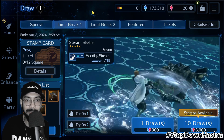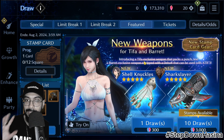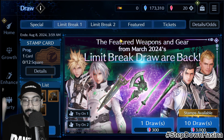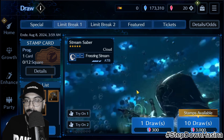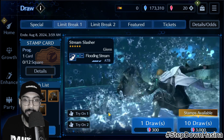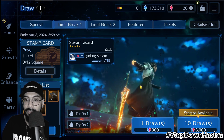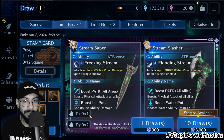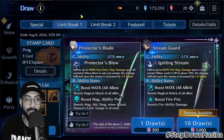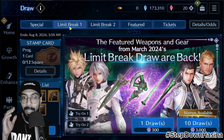Currently there are two limit break banners going on: Limit Break 1 and Limit Break 2, which features Vincent Valentine. There is also a featured banner with only Tifa available. There is an important difference: these limit break banners return after certain times, while the featured banner weapons are exclusive to their respective banner. The weapons in the limit break banners are not available in the featured banner, and vice versa.